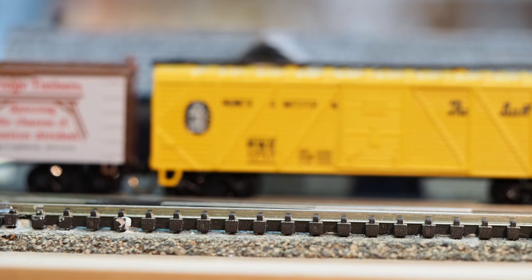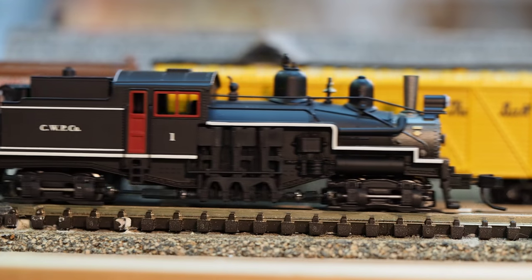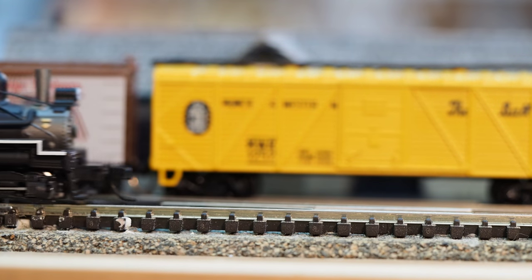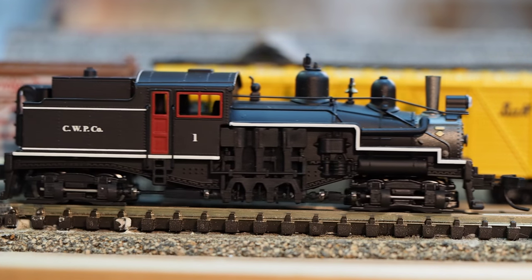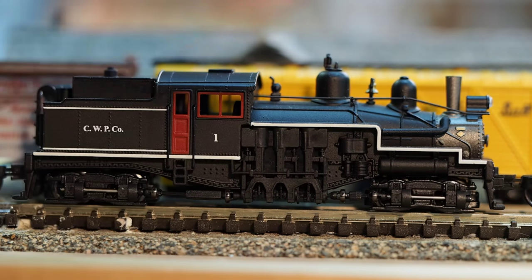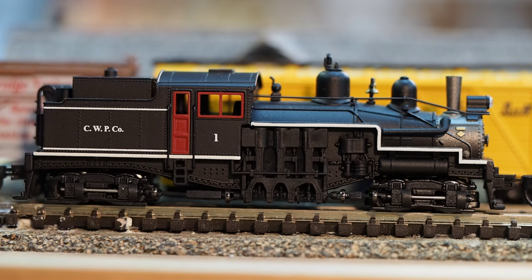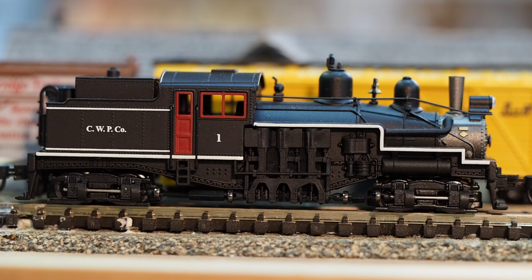It seems to be clicking less now as it breaks in — this is really its first maiden run. The Shay does have directional headlights, so the front one is on going forward and a little one in the back comes on going backwards. I might also remove it and change this from an oil tender to a coal tender, much like the ones at Cass — I think that's more prototypical and I like it better. My layout's running coal for the most part on all of its engines.